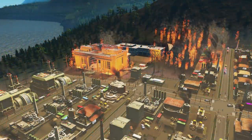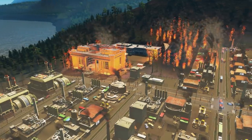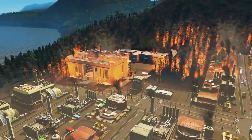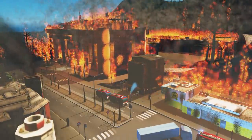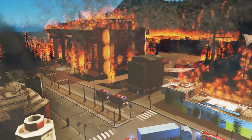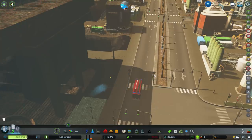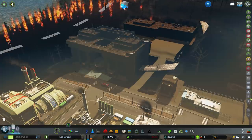Oh my goodness, things are getting so bad in this industry area — even the disaster response building can't cope with what's going on. Oh dear, this is pretty rough. The fire engine guys are there trying their best — I'm not sure they're going to be able to put it out though. Who's going to rebuild the disaster response unit building when it collapses? That is the question. He's managed to put it out — well done, what a guy.